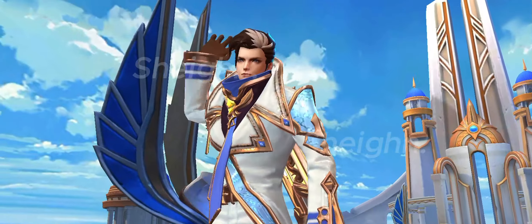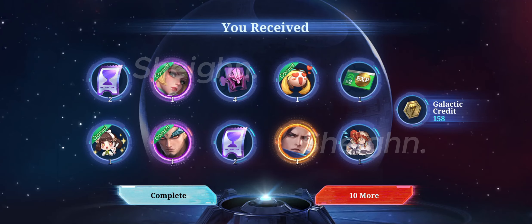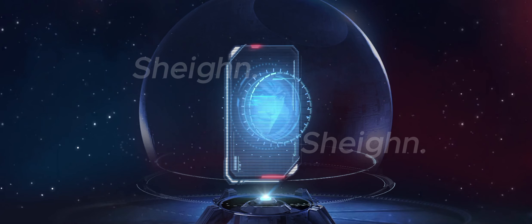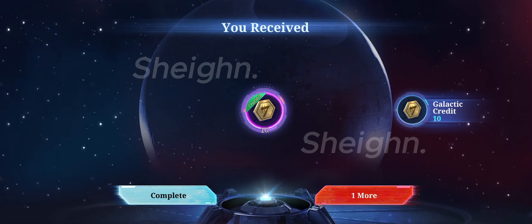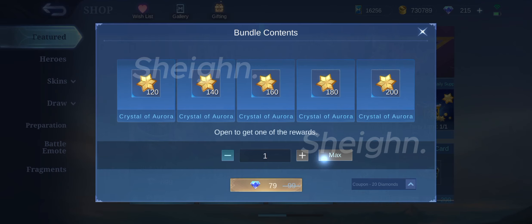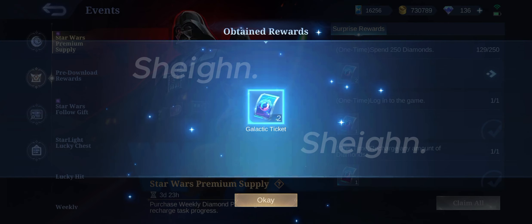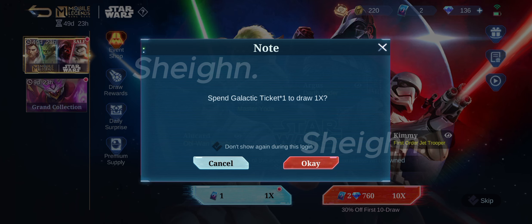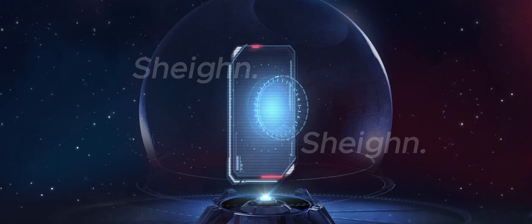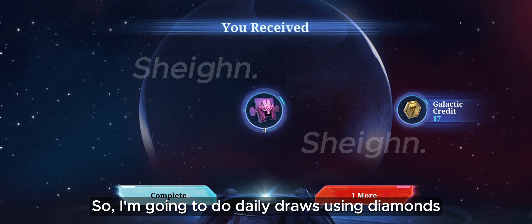No one can resist my charm, not even my enemies. This is the only skin I didn't own besides the Star Wars and the Legends skin. Time to use some diamonds. I still want to get those extra tokens, so I'm going to do daily draws using diamonds.